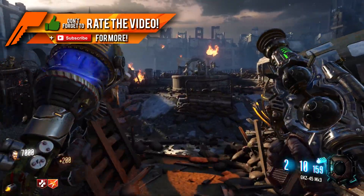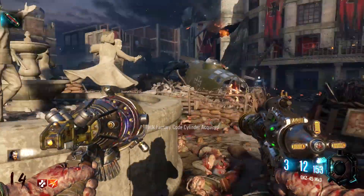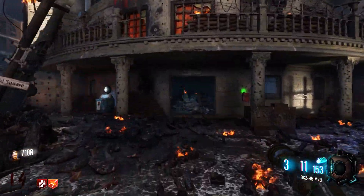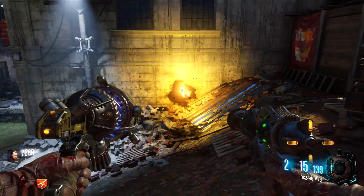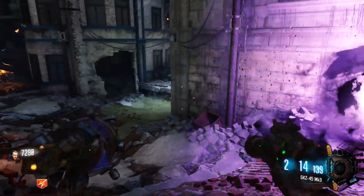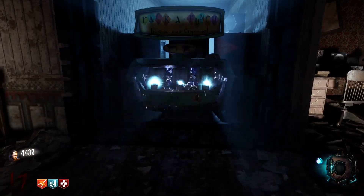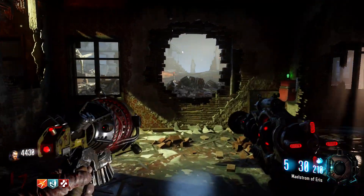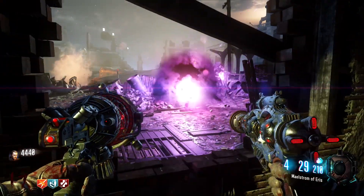So these weapons cannot be combined — you can't put them together like the wave gun could in previous Call of Duty games. However, there is a really nice feature this weapon has: if you shoot down one of the black holes and then follow up with a ray gun shot, you'll actually create a more powerful version of that black hole. So not only will you slow the zombies down, but you'll also be able to disintegrate them completely, which is really nice in tight situations.